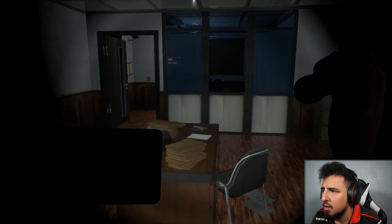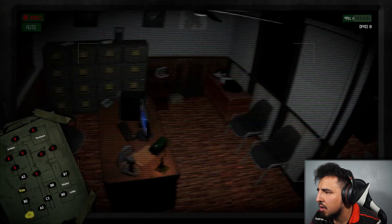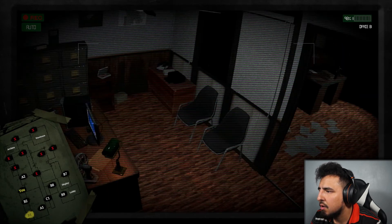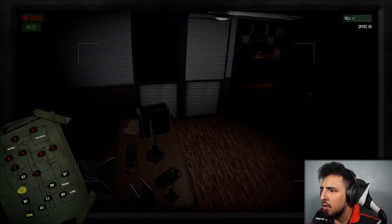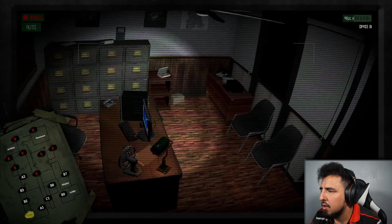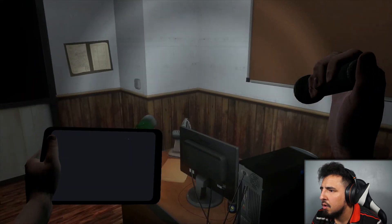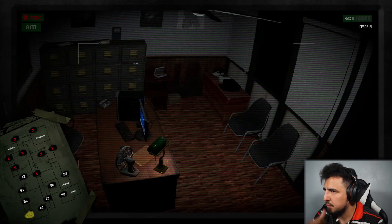So where is the camera at? I gotta know what's what. The camera is over here probably — right, yeah, there it is. That means when we look, we look... okay. Oh, that's my office. All right, let me go in here real quick. How come I can't see myself? I guess I'm not allowed to see myself.